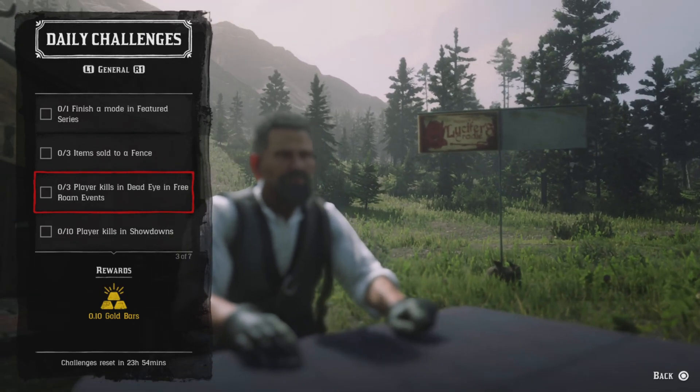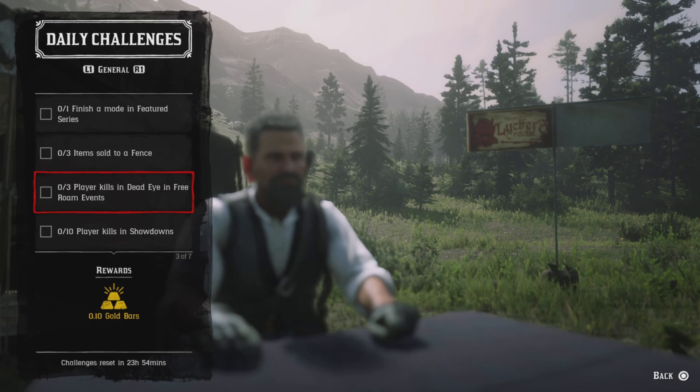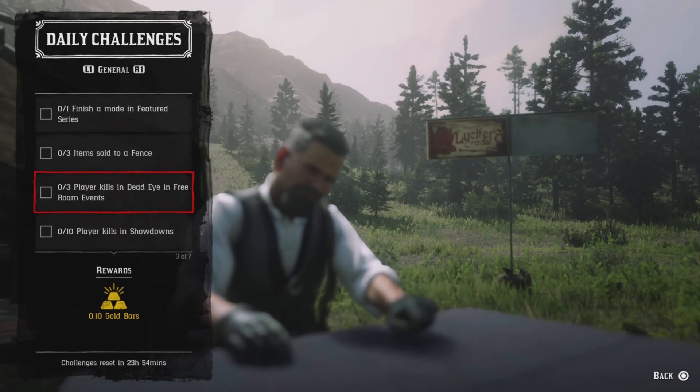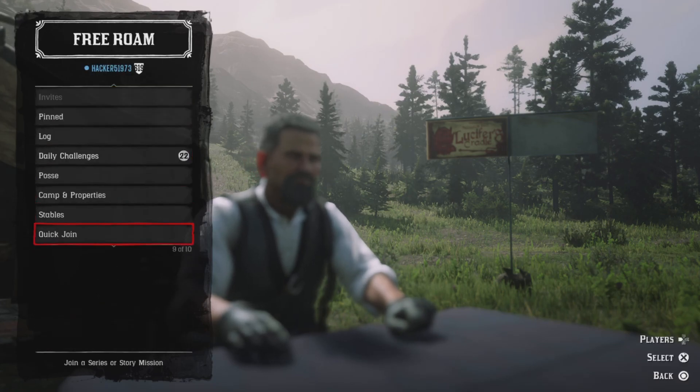Three player kills in Dead Iron free roam events — you'll need a PvP event such as Dead Hands, King of the Castle, Master Archer, Dispatch, Ride, or Fool's Gold. Use your dead eye — press L3 and R3 — and get your three player kills and that challenge will be completed.